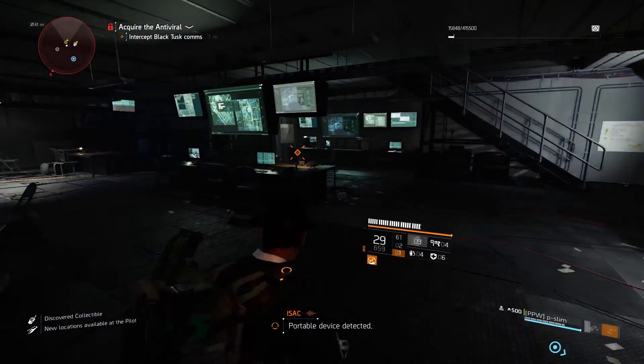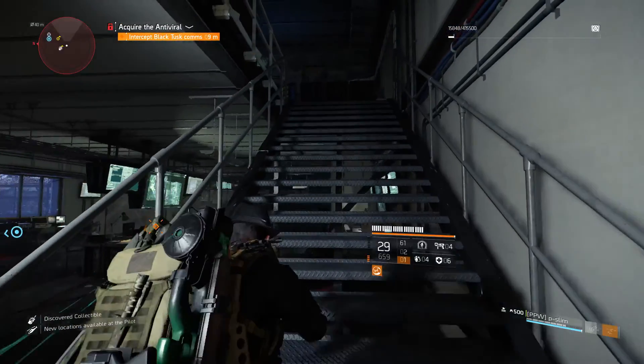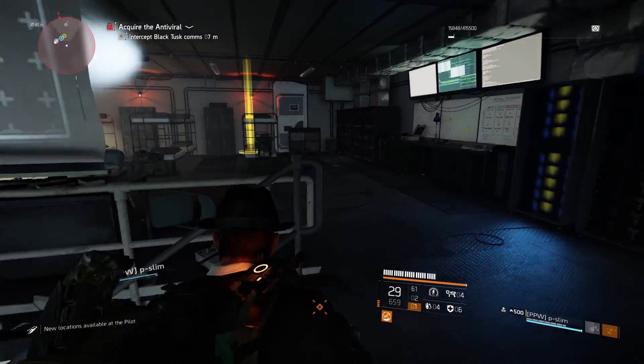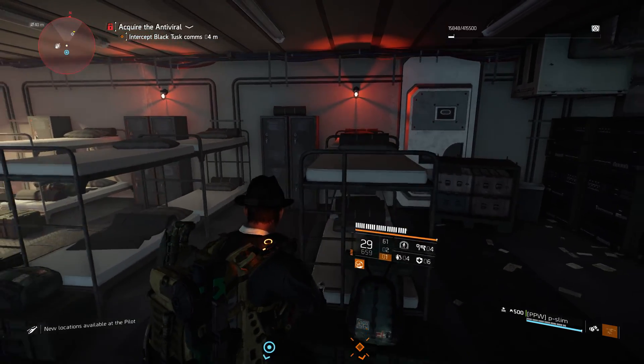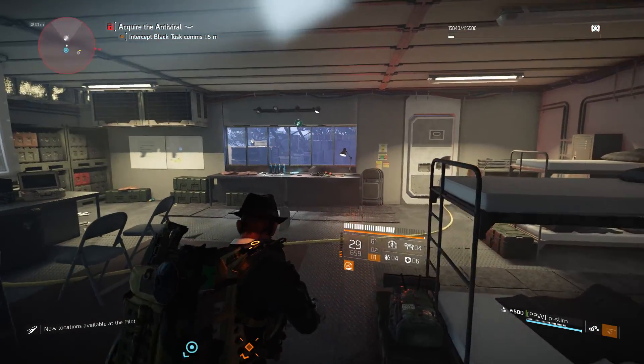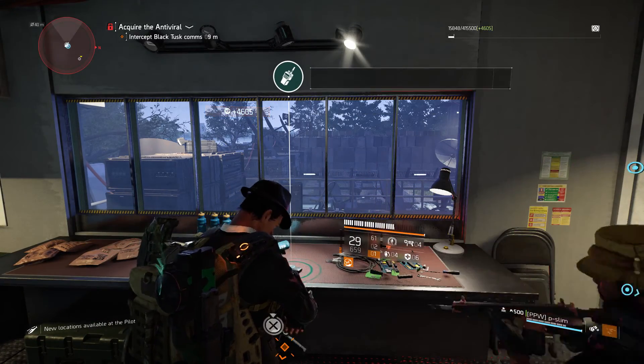For our next few comms we need to be in Tidal Basin. When you reach the point where you have to intercept the Black Tusk comms, pick up this and you can find your second comm on the left side.